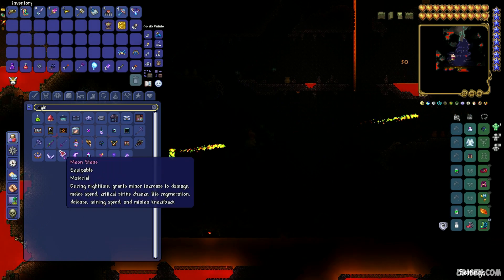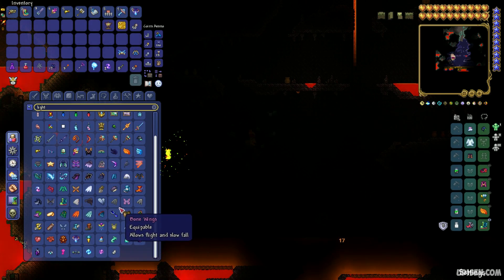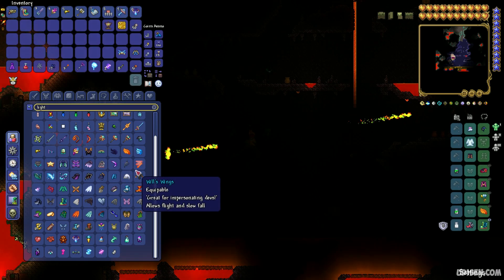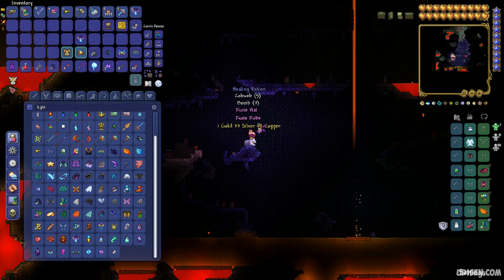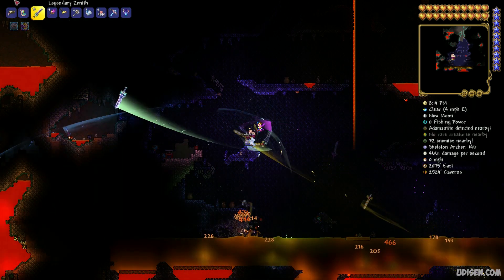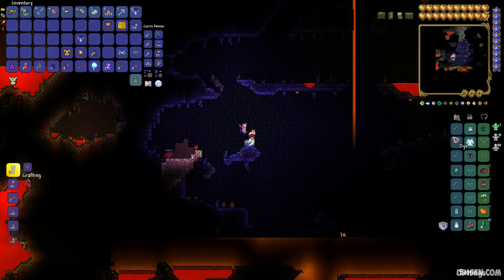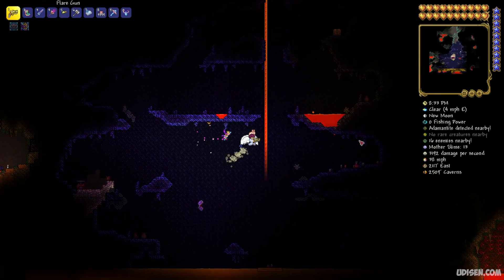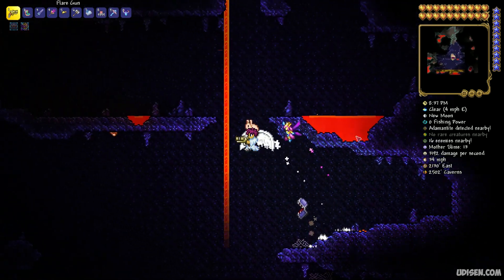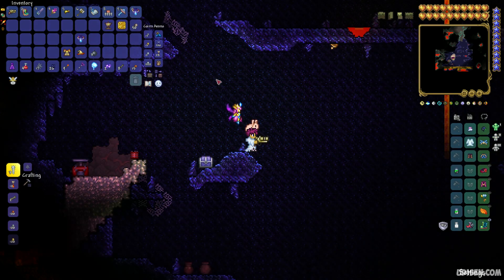So if we use, for example, the Queen of Light — it is my favorite — the Queen of Light gives this aura light effect. As you can see, not very big. We need to deactivate the mobs — die already please — I'm testing here. Not very much, but if you use night vision it simply boosts any type of light. Not bad, good to know. It becomes more brighter, more bright. Definitely useful.